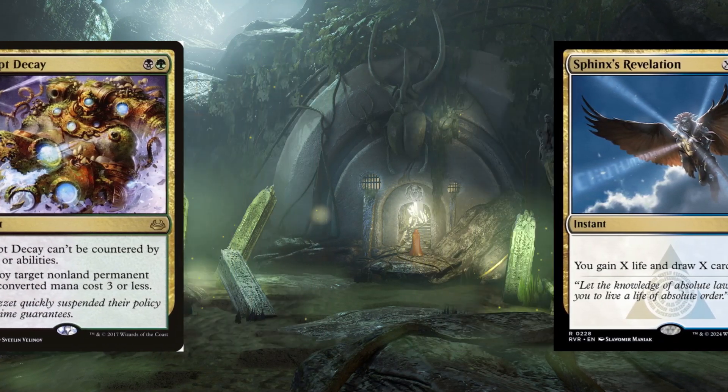Deathrite Shaman is a 1-mana 1/2 creature. If you tap it, you exile a target land card from a graveyard and add 1 mana of any color. If you pay a swamp and tap it, you exile a target instant or sorcery card from a graveyard and each opponent loses 2 life. If you tap it for green, you exile a target creature card from a graveyard and gain 2 life.